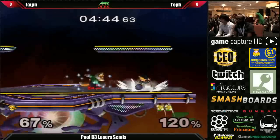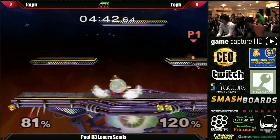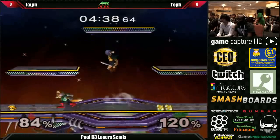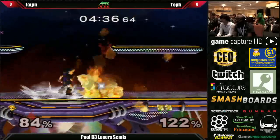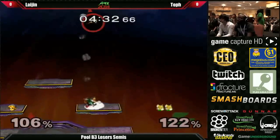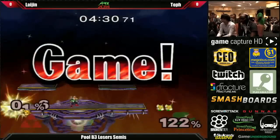I want to see Laijin fish for a down smash — it's a really risky move, but if he can catch Fox in an approach, he can finish off the stock relatively quickly without having to do too much edgeguard work. Toph is being very jumpy right now, so Laijin is primarily thinking about getting a Nair in there. And up there — that seals the match.